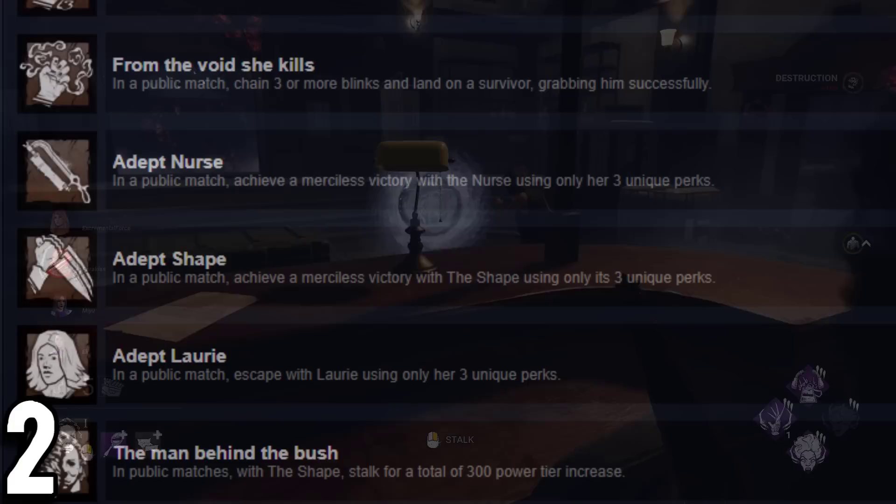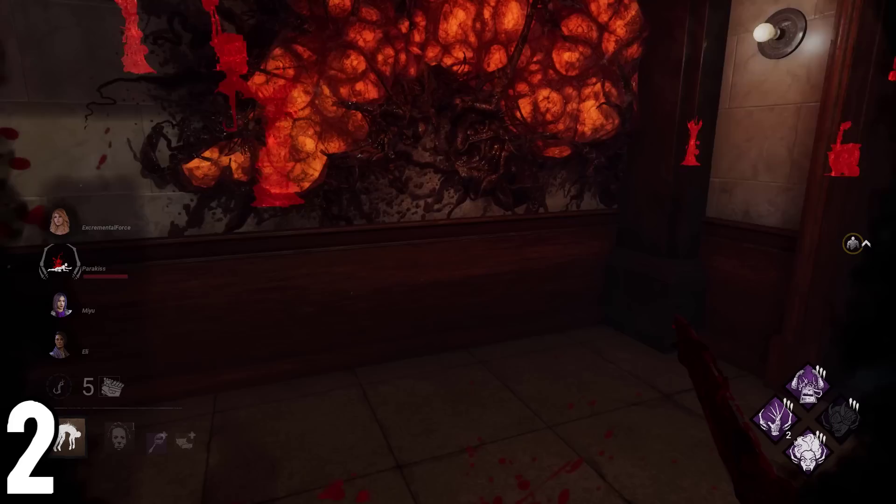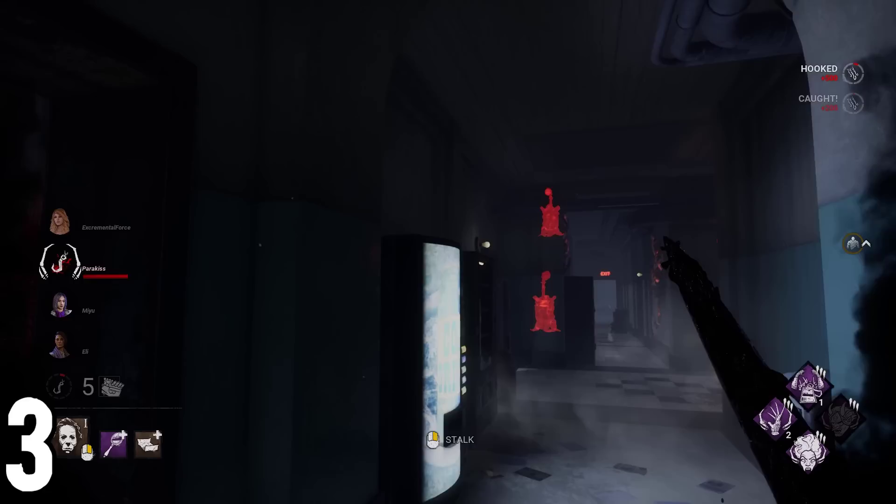Did you know that the pronouns of Michael Myers in the Adept Achievement are 'it'? This is because Michael Myers, according to the movies, is the pure embodiment of evil and evil is genderless. In fact, in the original Halloween movie credits, Michael Myers is referred to as 'The Shape', which is why he is named like that in Dead by Daylight.